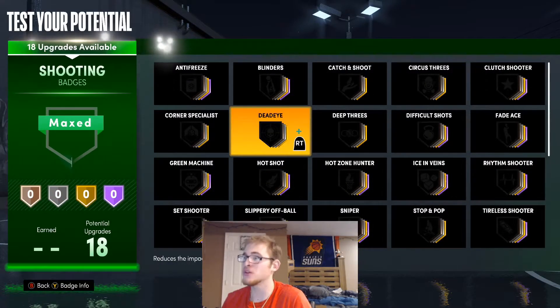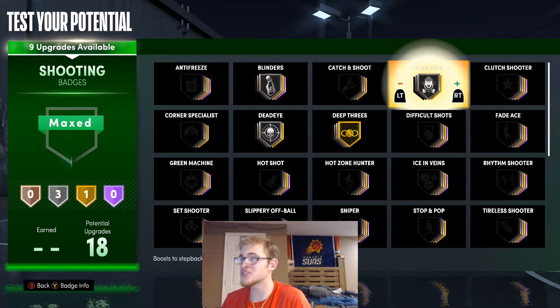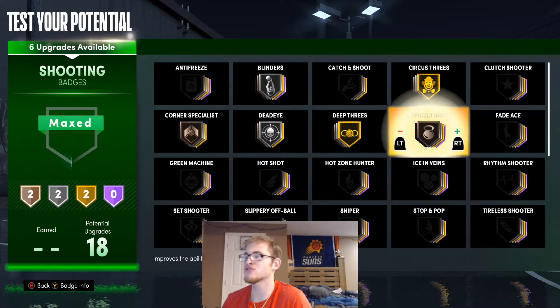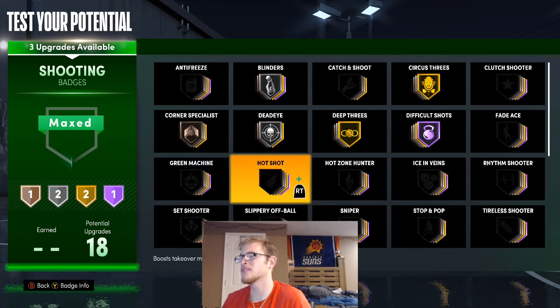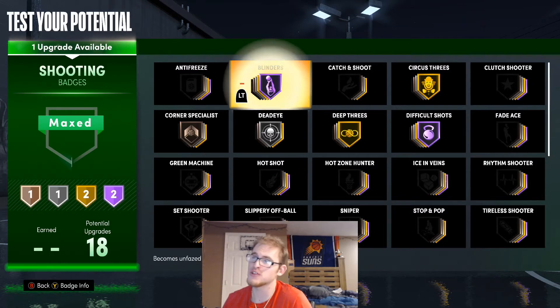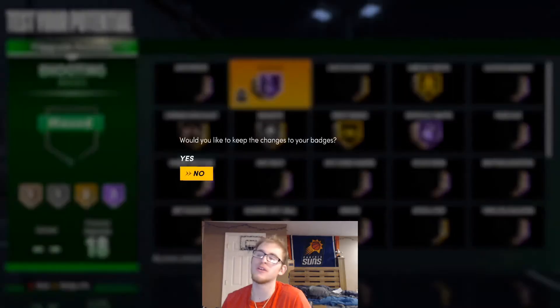For these shooting badges, I'm going to put Deadeye on silver, Deep Threes on gold, Blinders on silver, and Circus Threes on gold. You can use Catch and Shoot and Corner if you want — I'll put Corner on bronze. Difficult Shots I'll throw up to Hall of Fame. With the remaining badge points you can put them on Volume Shooter, or upgrade Blinders up to Hall of Fame. You can tweak these to how you want to play.